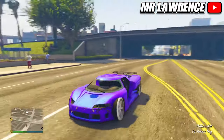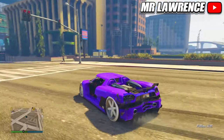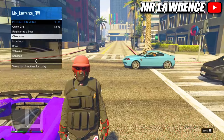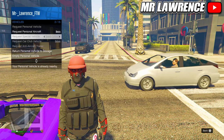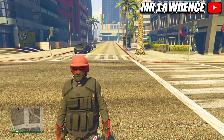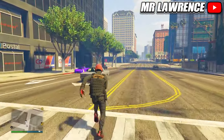If you did the GTA Online tutorial you probably got a personal vehicle. A really easy way to repair it is by re-requesting it. Go to your Interaction Menu, go to Vehicles and select Return Personal Vehicle to Storage, then Request Personal Vehicle and it will be delivered brand new.